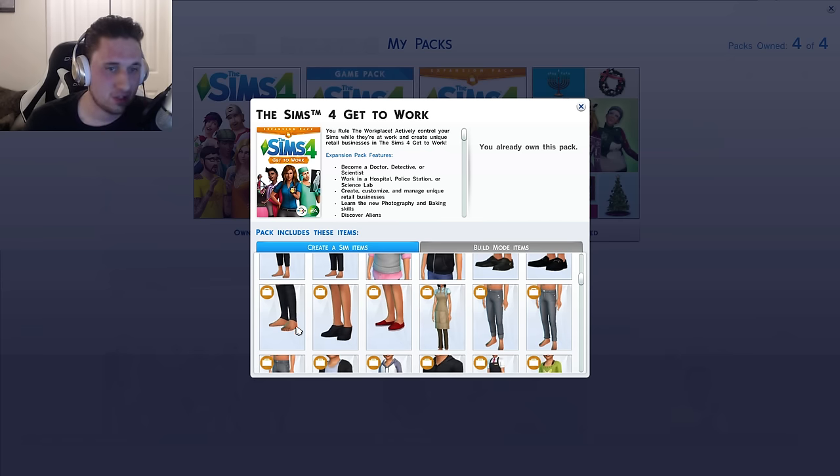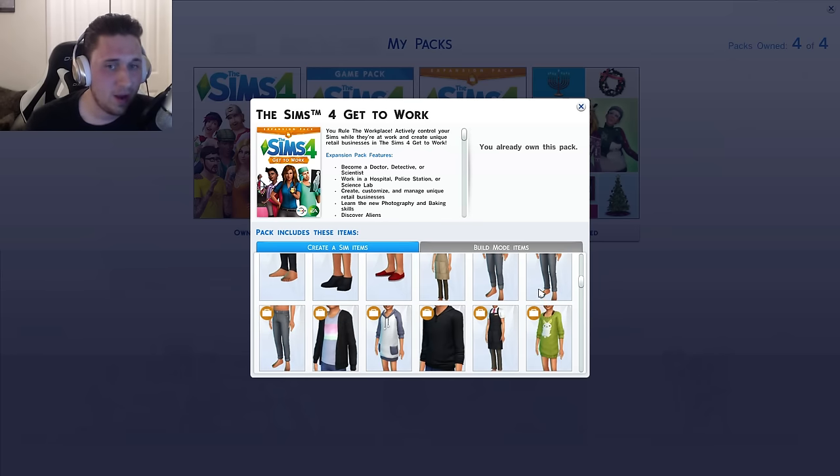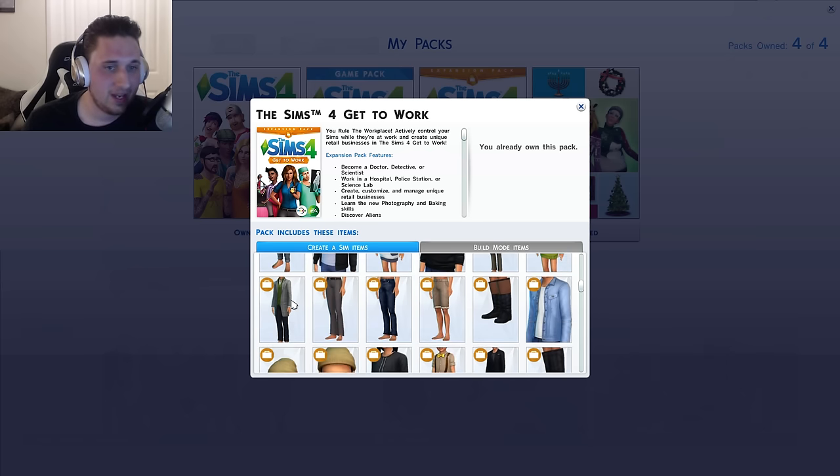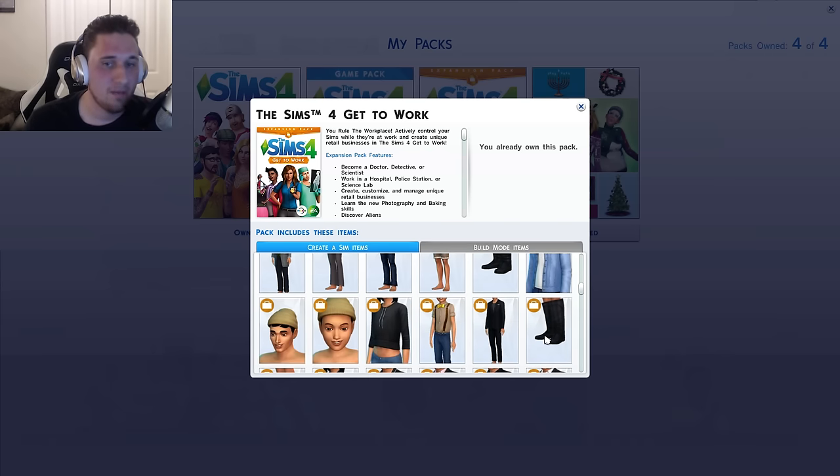Then we got some new shoes and aprons — so this must be if you own a bakery or something like that, you can wear that. Some sweatpants, a sweatshirt, another cashier type clothing outfit, another zip-up hoodie. They really added a lot of Create-a-Sim stuff. Look at all this. We will look over it when we actually start creating our sims, and we'll look over the build mode stuff too.